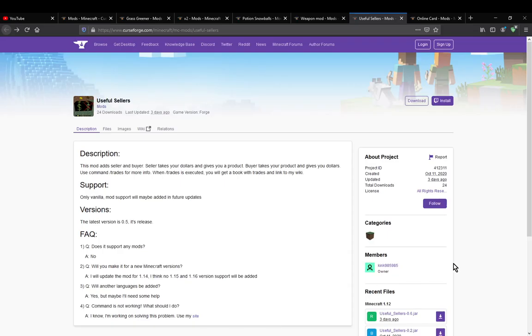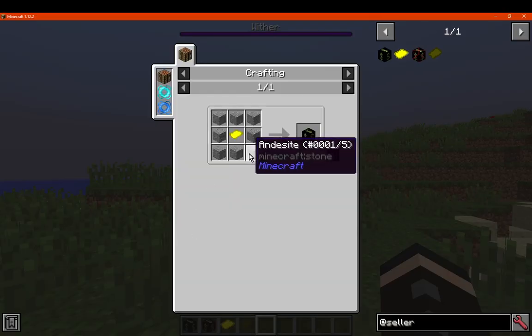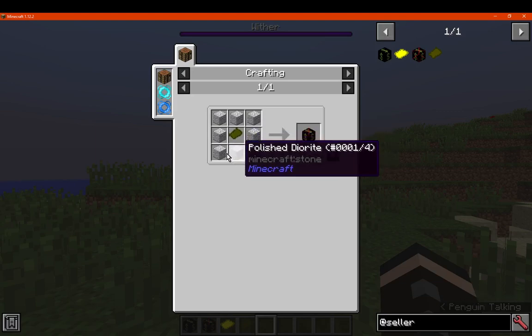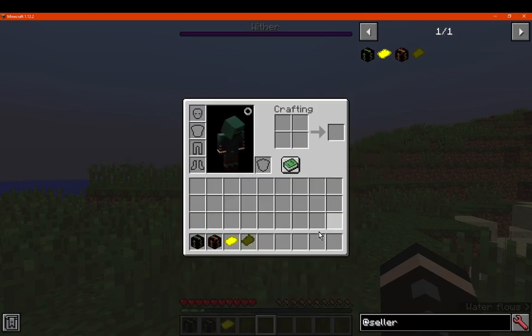Hello everyone, welcome to another mod overview, this time on Useful Sellers. A mod that simply adds in two blocks and some notes — or money, I guess. You've got the seller block, which is simply any type of stone and a dollar. And you've got a buyer, which is simply a leather dollar and a stone. A leather dollar is just paper and leather.